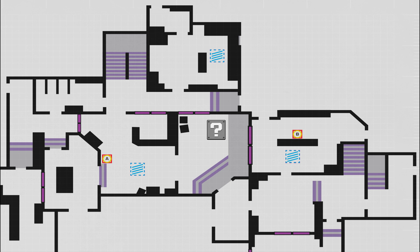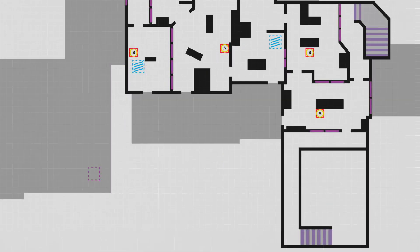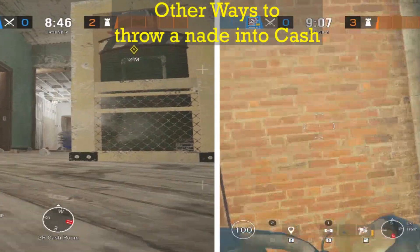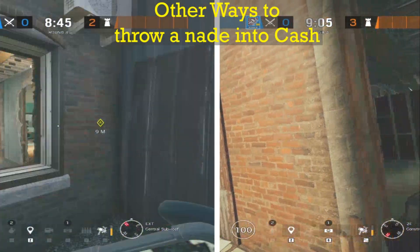To deal with the stage player, attackers can push from lobby, stock, bar, or construction hatch. Since attackers haven't dealt with the rafters player yet, the defender has a line of sight onto cache. There are also defenders on top red stairs that have an angle onto cache, which creates a 90-degree crossfire. After nading behind the cache table and droning for reassurance, attackers have successfully cleared cache.